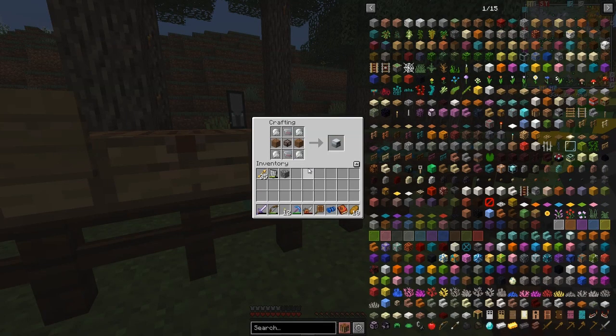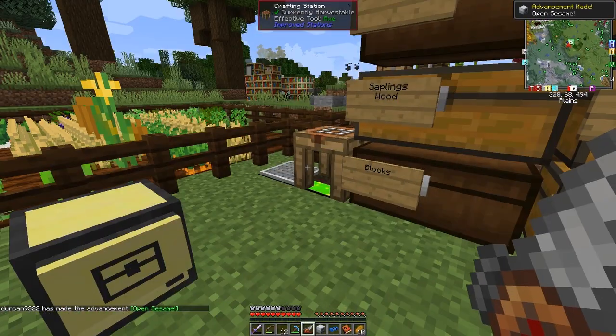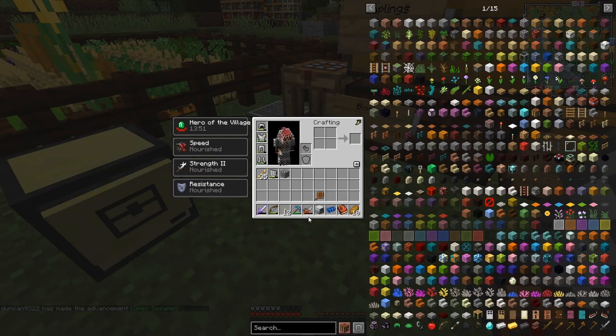First thing we're going to do is make the scrap initiator - that was one scrap box, four iron plates, two dirt, and two electronic circuits to make this scrap initiator. And we get a reward for that. It's actually not in the quest book - this particular one, let's just have a look.